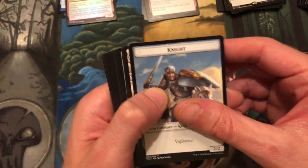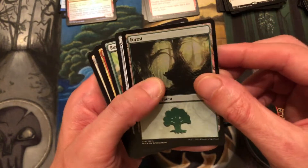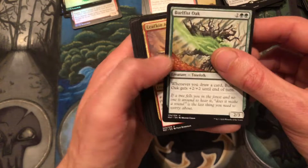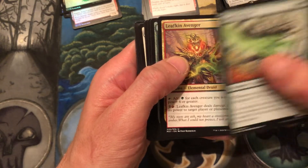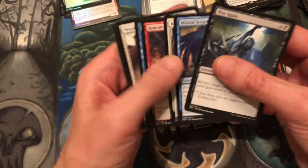Alright, we got our knight token, plains, foil forest, Sparkhunter Masticore as our rare. Blur Fist, Leafkin Avenger, Thrashing Brontodon, and then commons. Two packs left — are we going to get one more mythic or are we going to be stuck at five? I mean I really can't complain, it's actually been a pretty solid box for a standard booster.